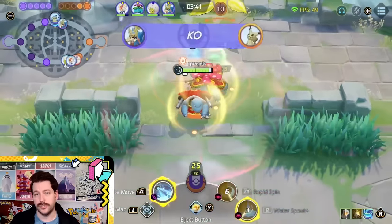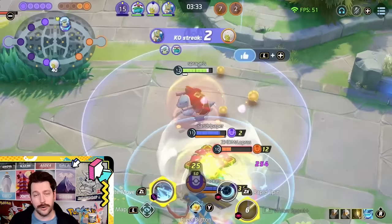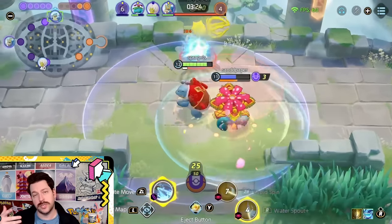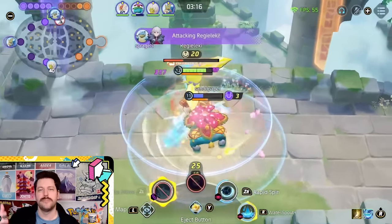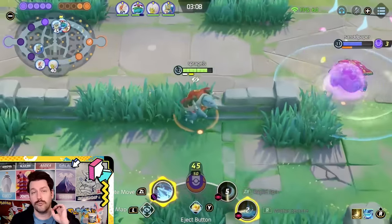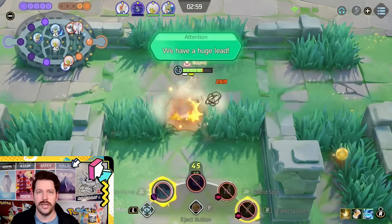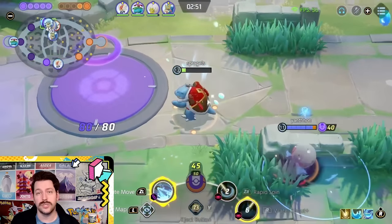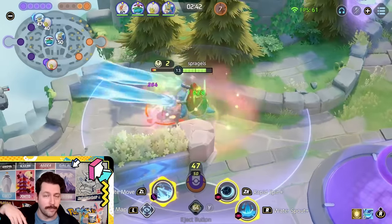A few key things to remember with Blastoise: make sure you understand how last hitting and boosted attacks work. Your last hitting is often done with Water Gun — sometimes Water Gun, Boosted Attack, Skull Bash. When your boosted attack hits, it lowers the cooldowns of your other moves, so feel the flow of that combo. Feel free to be very aggressive in lane because it can punish enemies incredibly hard. Once you're Blastoise, your Unite move is not on a crazy long cooldown, so use it a lot. Run Eject Button and position yourself to Unite in those big fights.